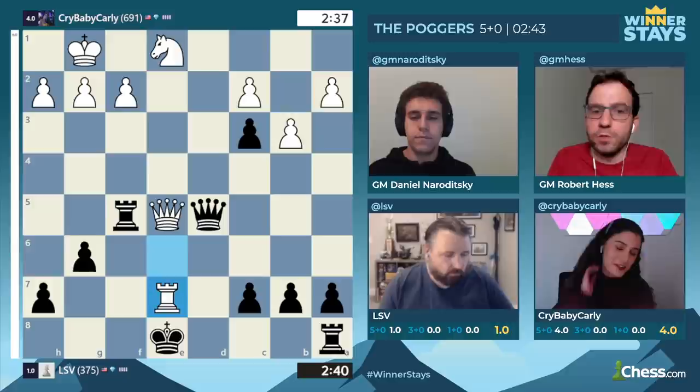It's really hard to spot, and the point is that once your queen is captured on e5, you capture the queen on d5 with check and win back the rook there.